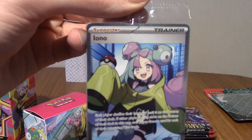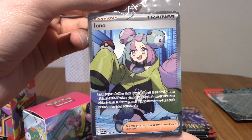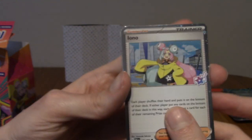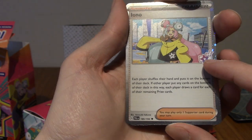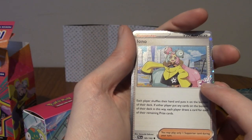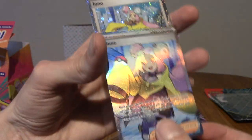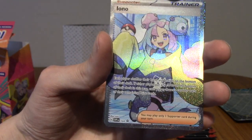This is the full art promo of Iono — very cute. And you get three of these holo Ionos as well. They are technically from a set, but I think they have an exclusive stamp to differentiate them. The full art promo is indeed a Black Star promo, so that's cool.